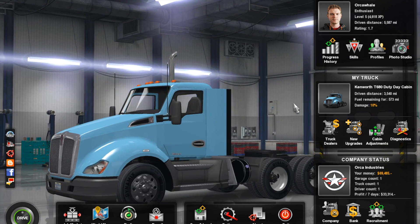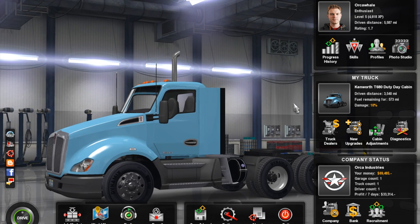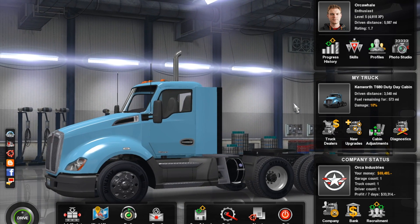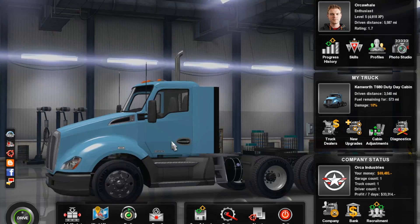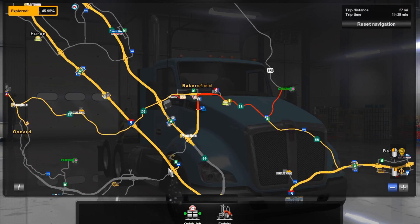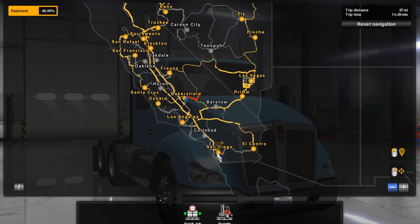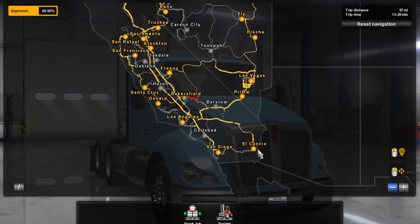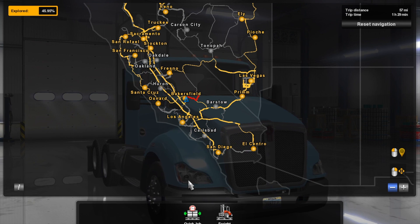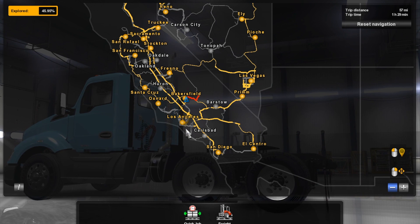What's up guys? It's Multi 2-4 Gaming, and I am here with episode 5 of American Truck Simulator. This time we will be going to the south. I think in this video we will reach our southernmost point on the American Truck Simulator map, down here either to San Diego or El Centro. But what we're going to be doing is following the coast the entire way.